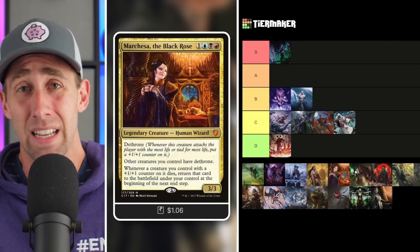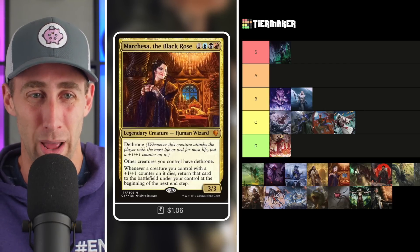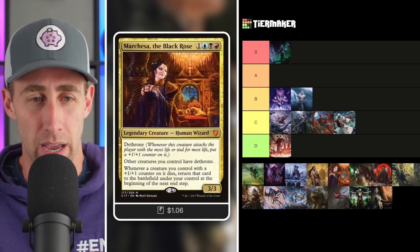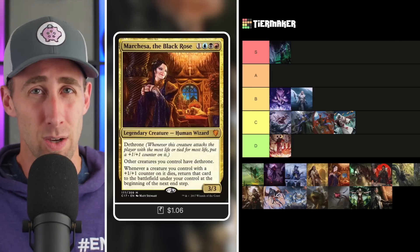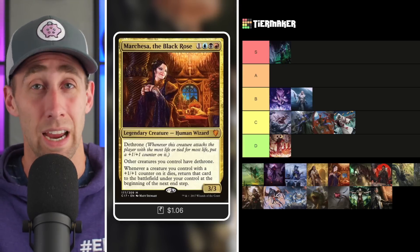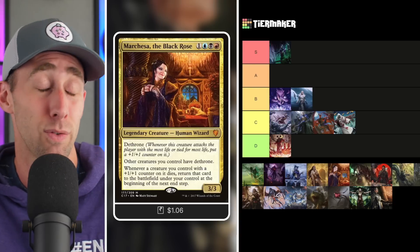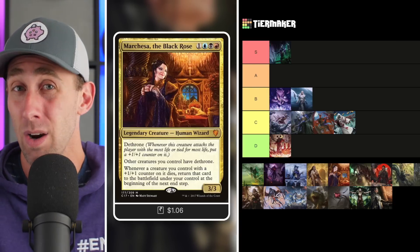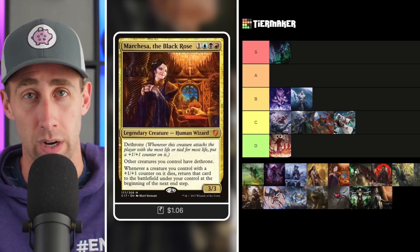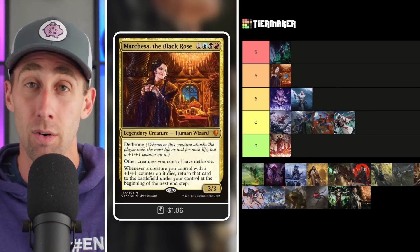Speaking of gross — Marchese of the Black Rose. A 3/3 Human Wizard with Dethrone for one blue, red, or black, red. Other creatures you control have Dethrone. Whenever a creature you control with a counter on it dies, return it to the battlefield under your control at the next end step. The most brutal build is just threaten effects — stealing opponents' creatures, getting counters on them, and sacrificing them to steal them permanently. You do need to keep getting counters, but it's not difficult. This is a pretty gross commander that really benefits from opponents having a good army. I'm throwing Marchese in the A tier.